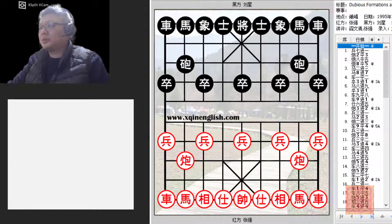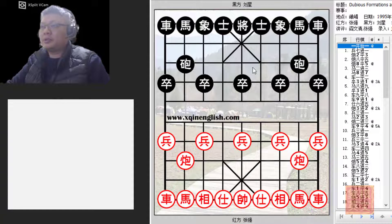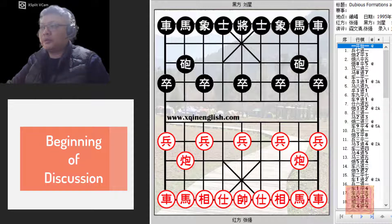Hello everyone and welcome to this week's video tutorial for English commentary. This match was played in 1995. Red was Grandmaster Zhang Chiang, black was Master Liu Xin from Guangdong. This is quite an interesting match — I hope you enjoy it as I have. So without further ado, let us begin.